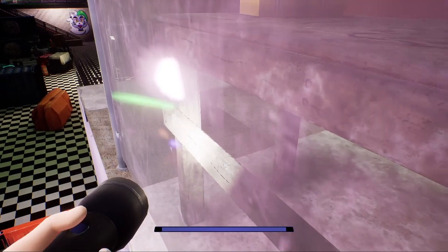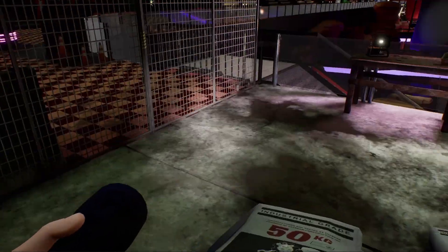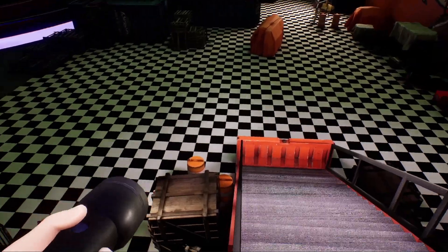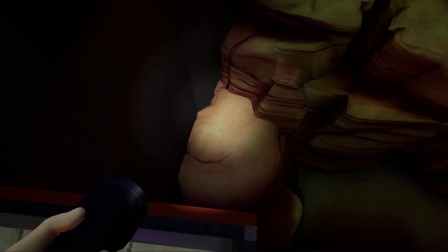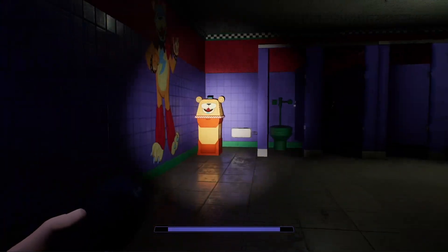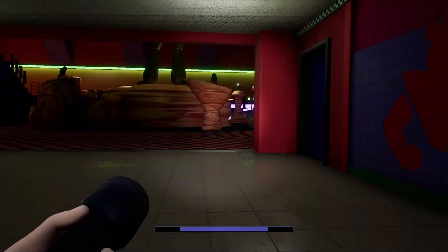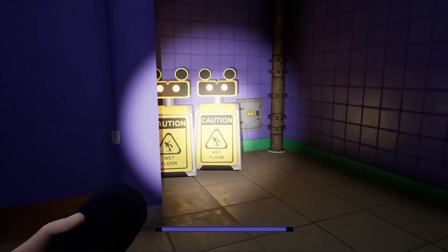Up here, there isn't much to see other than construction equipment and some cement, but it does make for a fun little area to explore. Something else you can do up here is jump to this railing and run up it, following it carefully, then jump over here to get to this upper area. This upper area is very interesting, as it has fully modeled bathrooms that you would never normally be able to access. It's fully equipped with stalls, sinks, posters, and even little wet floor sign bots.